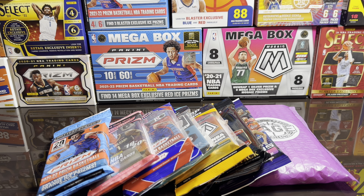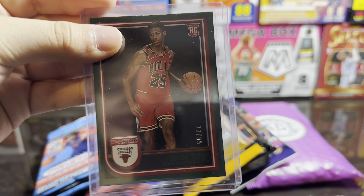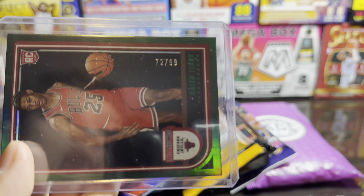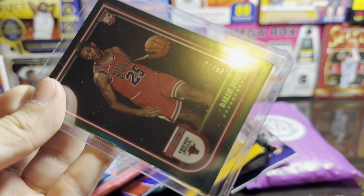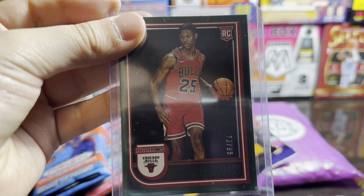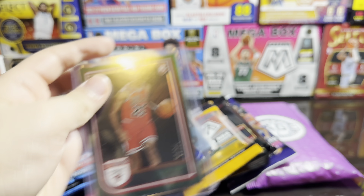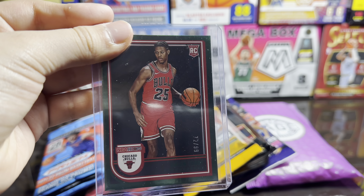But before we do that, we're just gonna show you some cards from mail day. The new Hoops came out so I had to get it. We got a Dalen Terry Hoops numbered 72 out of 99. We gotta get some for the Bulls - he hasn't been playing but I still had to get him. It's a sick card, Hoops just released, pretty cool.